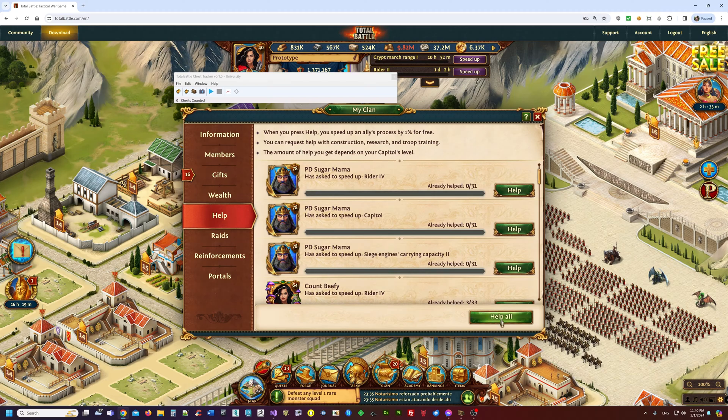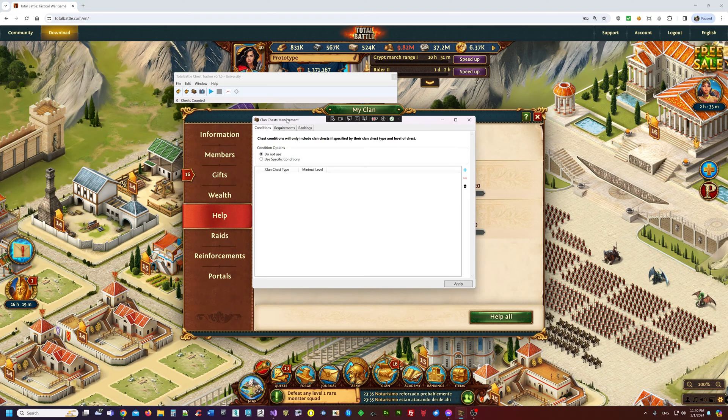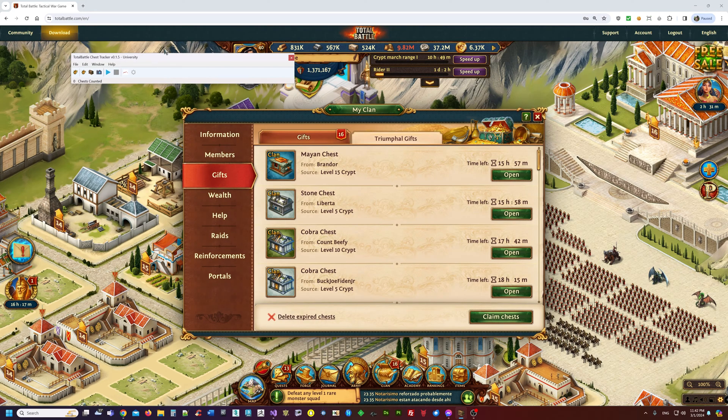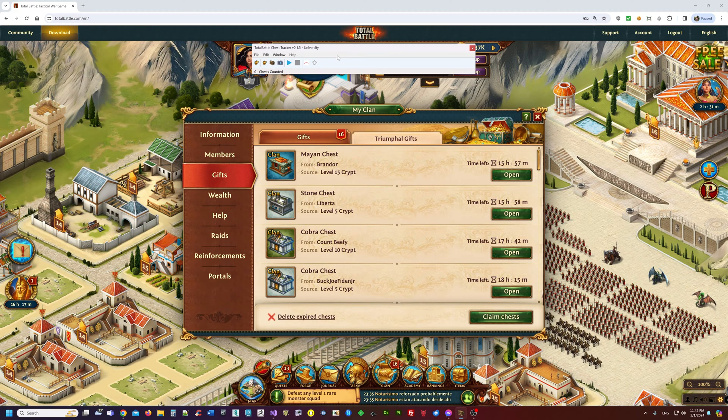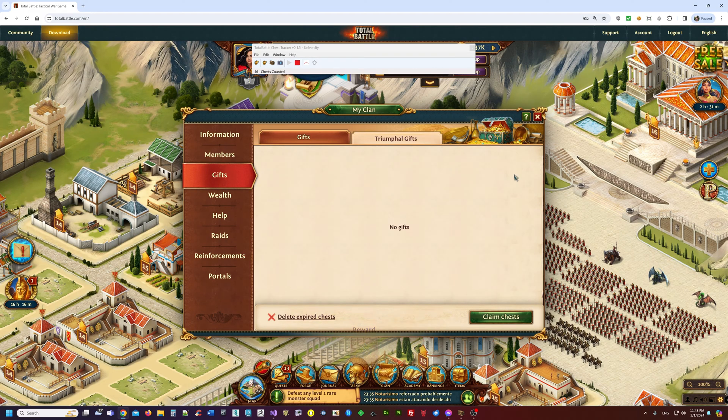Once that's done, there are a couple things under Manage Clan — just settings. F9 is the start automation process and F10 is to stop the automation process. Let's get this party started — press F9, then F10.